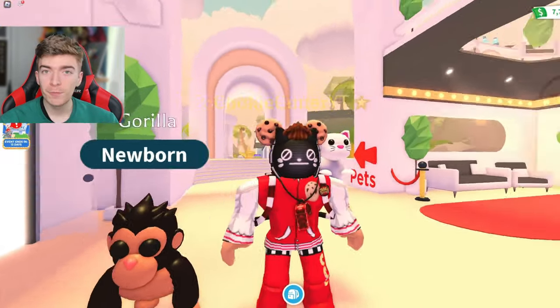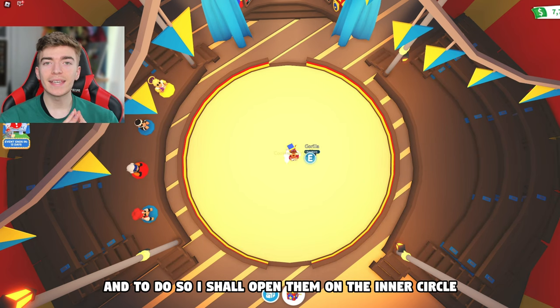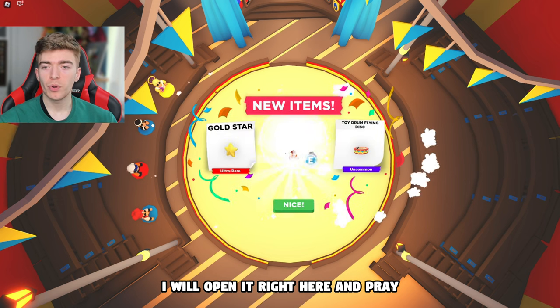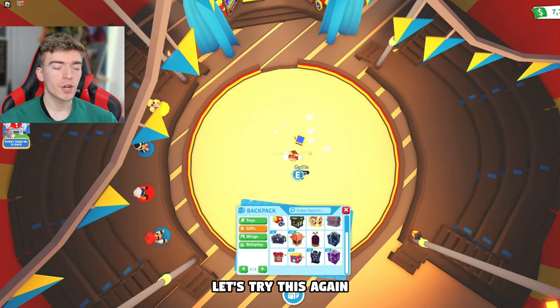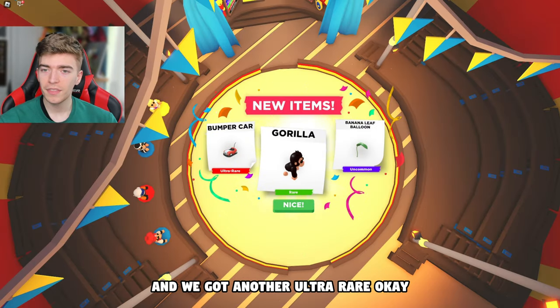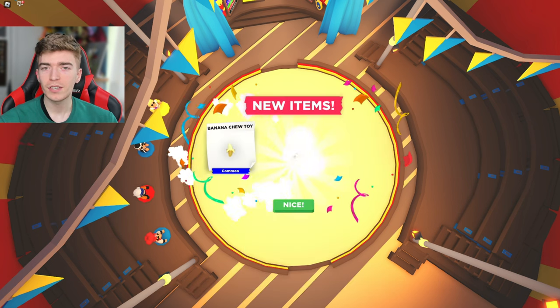This means we only have five boxes left. I shall open them on the inner circle — right here — and pray. First try, we got the golden star that I needed, which means we have earned enough to get the astronaut gorilla. Let's try this again — stand perfectly in the middle — and we got another ultra rare. Imagine three ultra rares in a row!